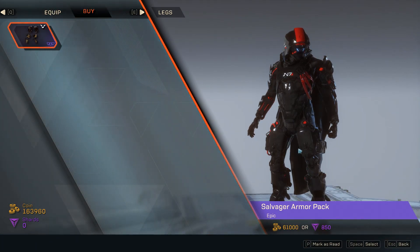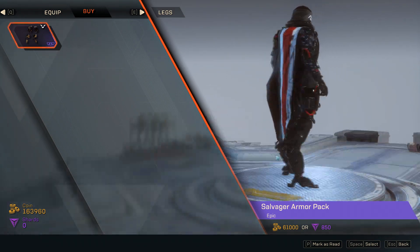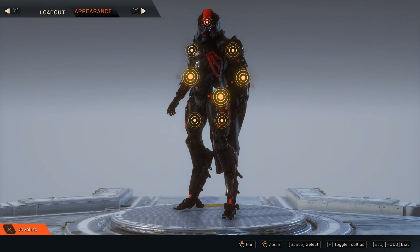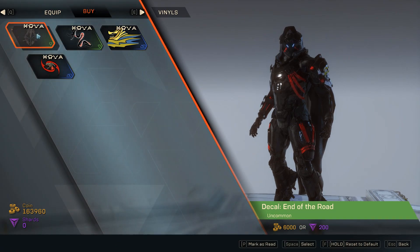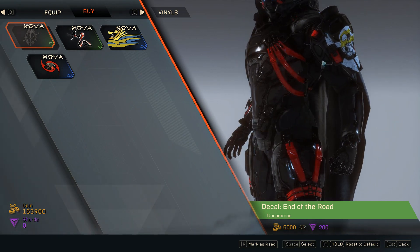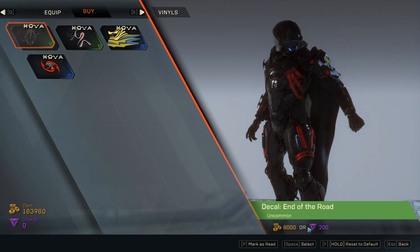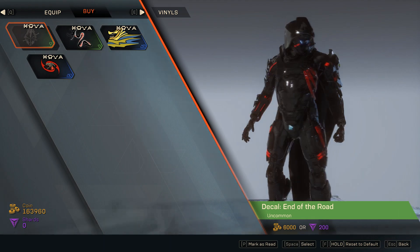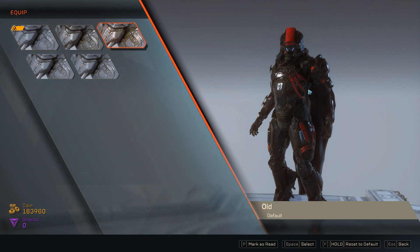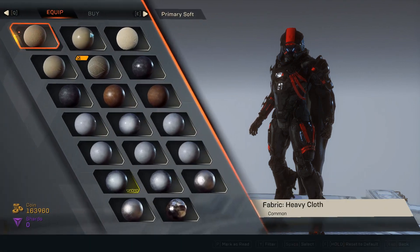It's a shame I don't play much with my storm anymore, but I like the set. I might buy it for the interceptor next week if it looks cooler. Let's check the vinyl — this is the Nova vinyl, I think it only applies to the back. It actually looks sick. It definitely looks nice on the shoulders. It's an uncommon one and I'm not really sure if it's worth 6,000 points.